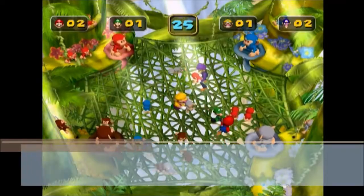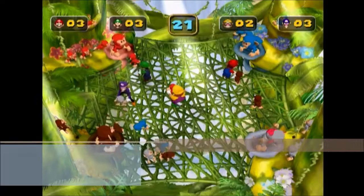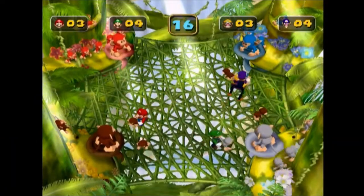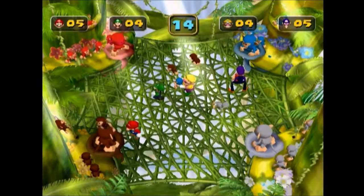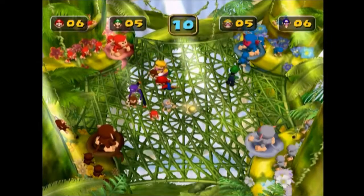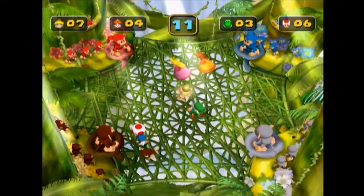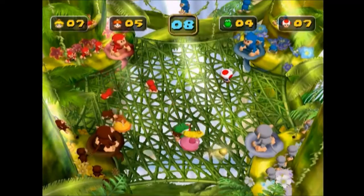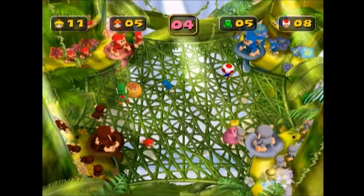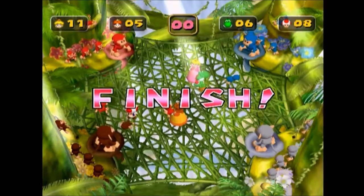5th place is Free For All, Chimp Chase. All four players are in a forest jungle with several monkeys of different colors running around them. The players must catch these monkeys and carry them to the bigger monkey with the same color. Doing so gives players points, and the player with the most points when time is up is the winner. The amount of monkeys is limited, so players should try to catch as many as possible before their opponents do. Occasionally, gold monkeys will appear — these can be given to any big monkey regardless of color, and grant three points instead of just one. This minigame is fun and thrilling somewhat. Chimp Chase chases down 5th place.